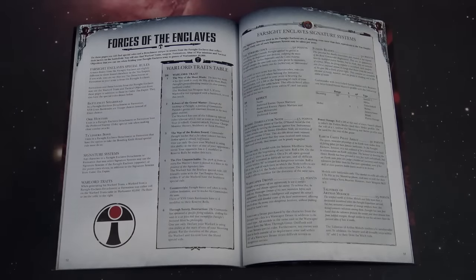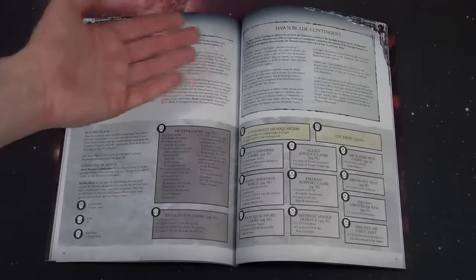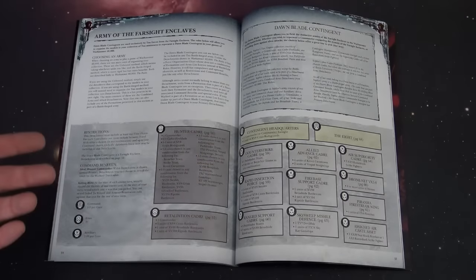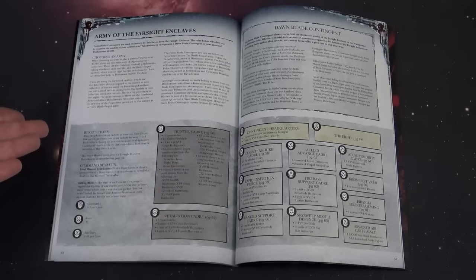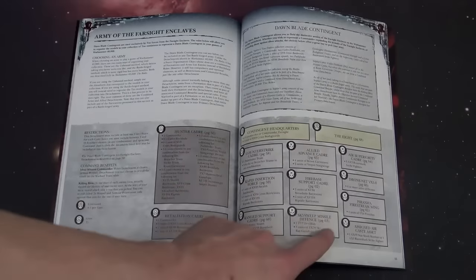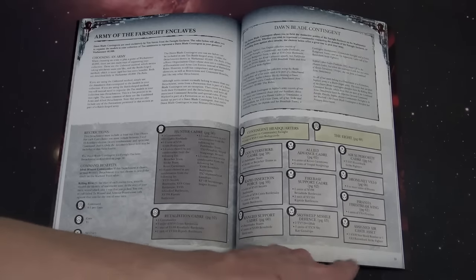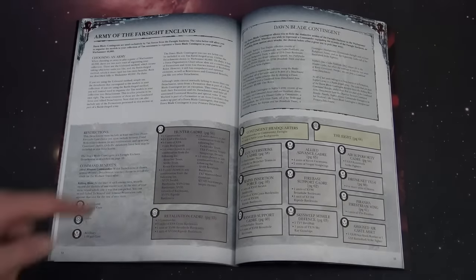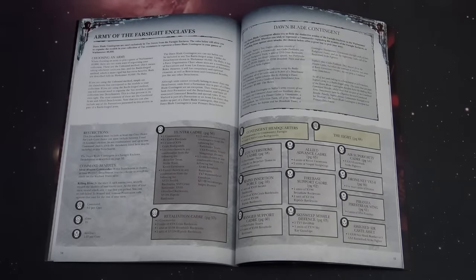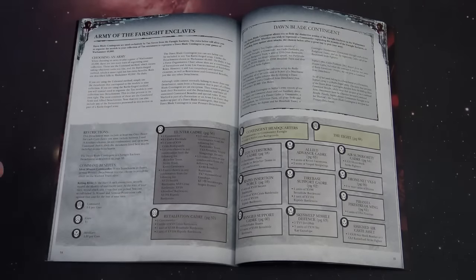This isn't all the signature systems that appeared in the new supplements from back in November. You get the Dom Blade contingent, which includes some of the formations from the new Tau stuff but also leaves out some of them — it just includes the ones that are part of the Dom Blade contingent, which you can all see right here. Some of them have page numbers, while the Assisted Aircast asset does not. Then you've got the Hunter Cadre, part of the Tau Hunter contingent from the expansions, and the Retaliation Cadre. All of this is the same as what we've already seen.